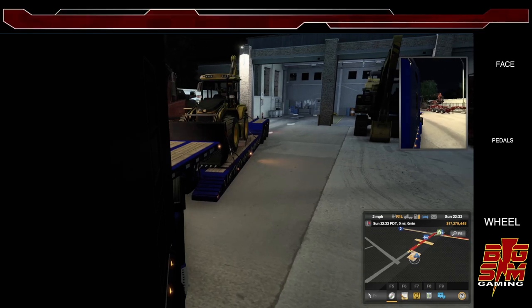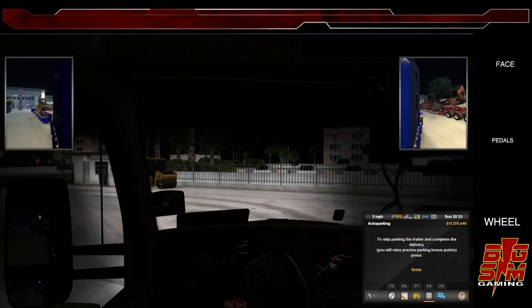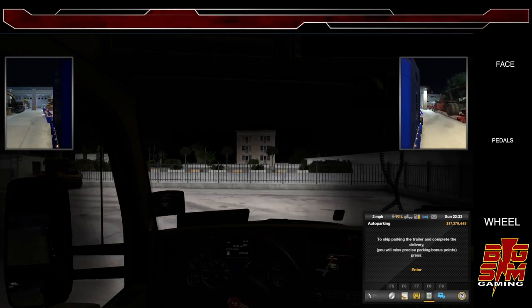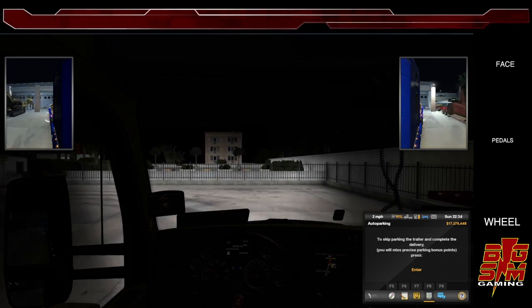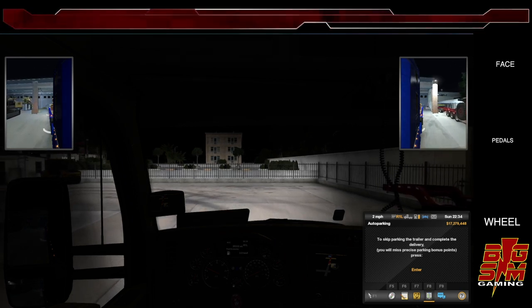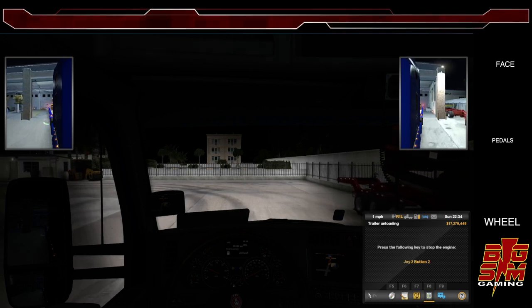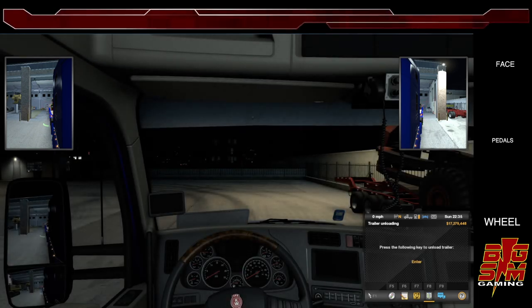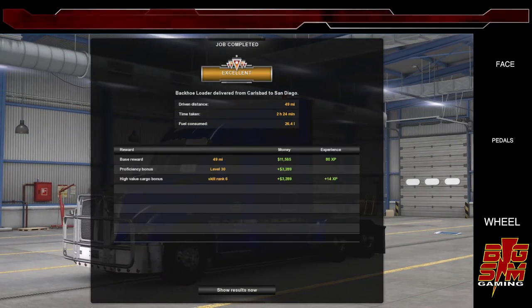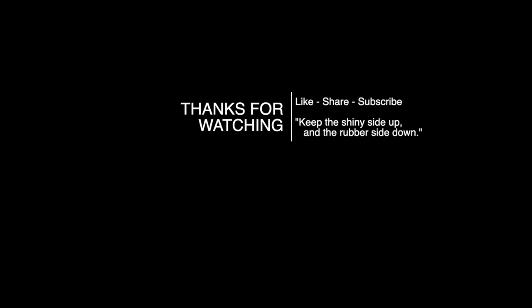I'll follow my trailer around. Each trailer handles differently too, so you play around with different trailers and see how that works. I think we're lined up here pretty nicely. It could have been a little bit more to the left, but anyway — I'm just going to wait for those things to go green. There they go, turn the engine off and unload. That's it! Well, thank you for watching — leave some comments, like, share, and subscribe. Keep the shiny side up and the rubber side down. See you guys.